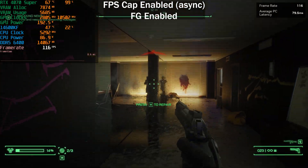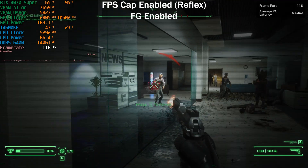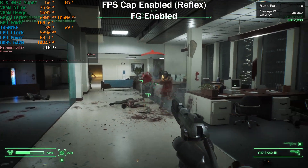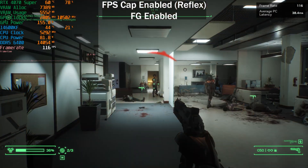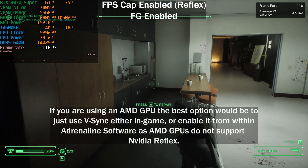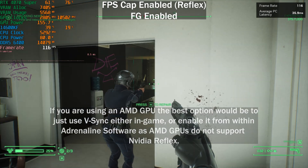Here we have Reflex enabled in RTSS in Robocop, and although the average latency is not as low as it was with V-Sync, there's still only maybe a two or three millisecond difference - definitely much better, especially considering in this same spot we were getting around 110-120 milliseconds with the Async option selected in RTSS. So if you're planning to use RTSS to limit your frame rate below your monitor's refresh rate to prevent tearing, just make sure you use the Reflex option when using DLSS 3 Frame Generation.